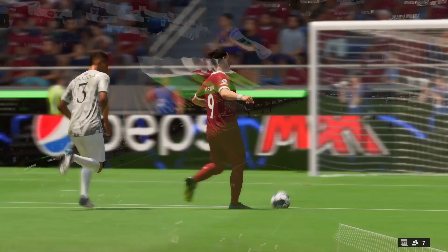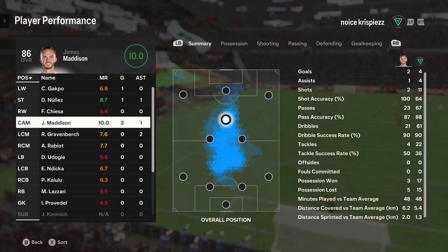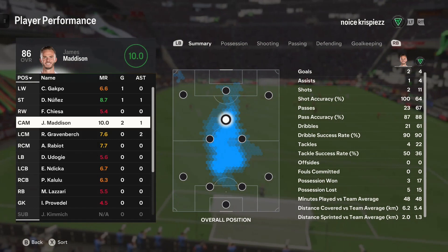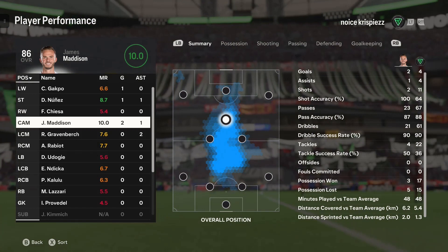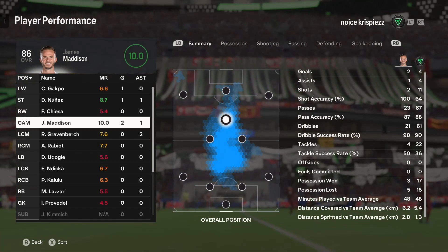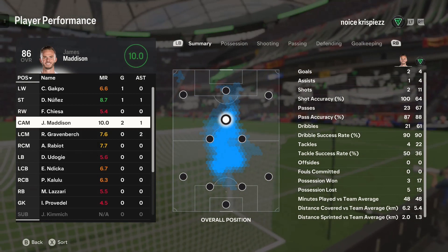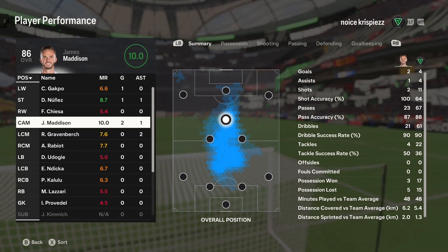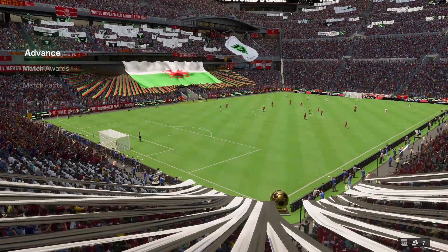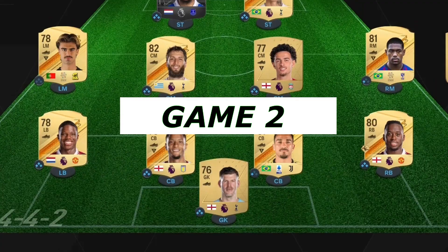Yes, Nunes - he moved the keeper as well. Another assist from Madison and the opponent rage quits! Get in! So guys, that was a perfect start to Madison - two goals and an assist and a 10 rating. He didn't play the full 90 but I think he was going to get a 10 rating regardless. Absolutely incredible. He feels so good on the ball and he even surprised me with his defending - he's got four tackles. On kick-off he's very good at shielding the ball. Gravenberch with two assists, the defence felt brilliant, and Nunes and Gakpo contributing to a goal as per usual. Let's get into game number two.